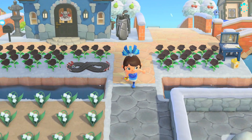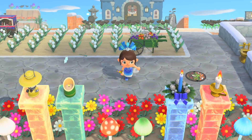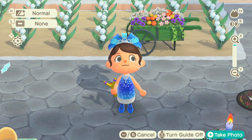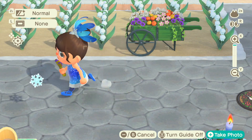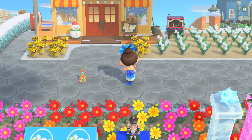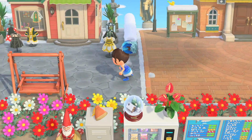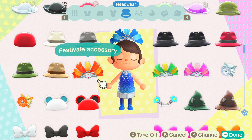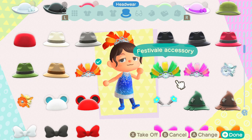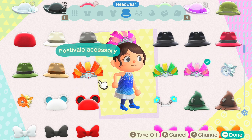Now let's go through the clothing items. I'm wearing a festival dress and headpiece as seen in the trailer. The ballet shoes and tights are my own. When February 1st rolls around, your Able Sisters will have the festival clothing items on rotation. There are four different colors for everything similar to the furniture set: orange, green, purple, and blue for the festival accessory.